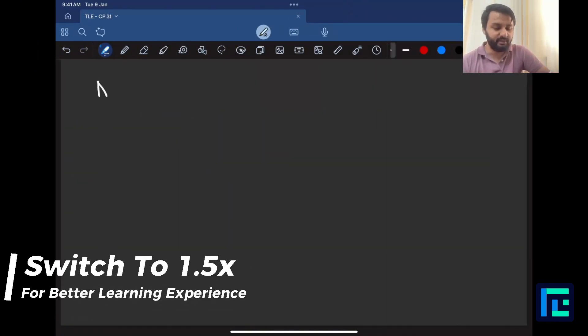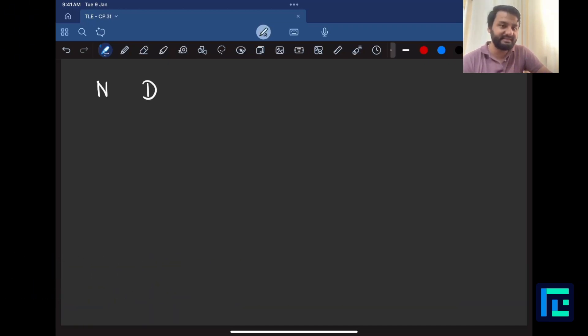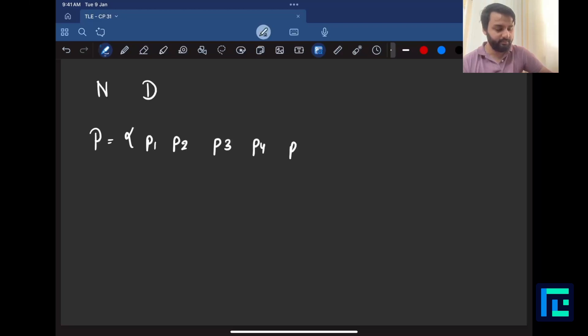They give you a variable N and a variable D. N represents N players, each with a power in array P: P1, P2, P3... up to PN. I am looking to make a team — let's say I pick any two or three players. For example, I pick P2, P4, and P5, forming a team of those three.